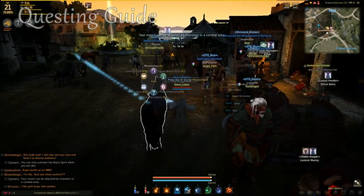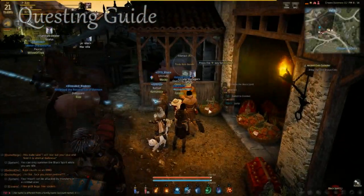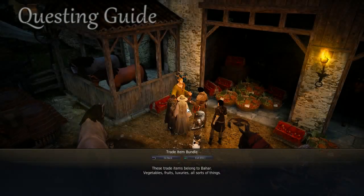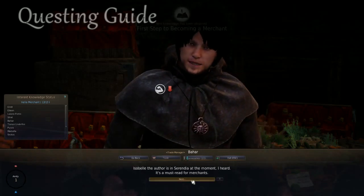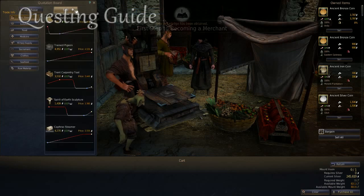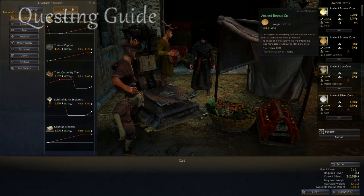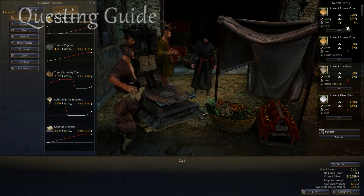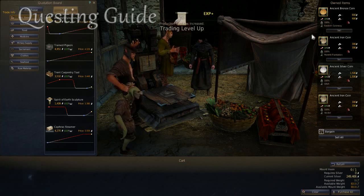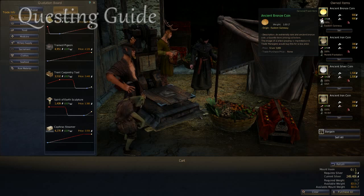I'll get off my horse, go up to this trade manager, and we're going to go to Trade. We're going to sell the ancient bronze coin for Velia, and as you can see, it'll give me 126 percent.